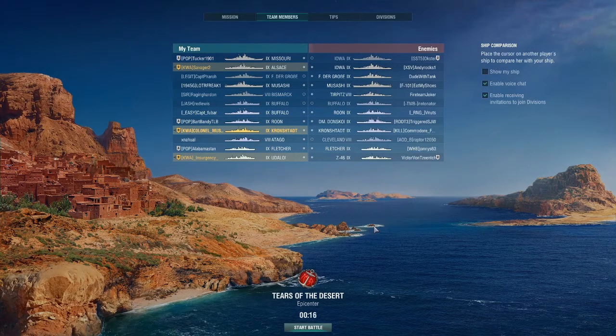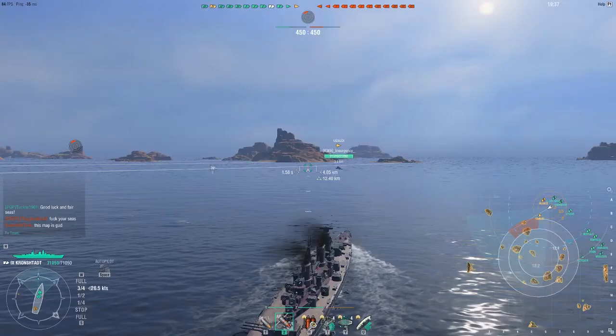Looking at this lineup, what we're seeing is five battleships. Battleships are a problem for the Kronstadt if you give them broadside. There are some HE spamming cruisers, but it's a pretty open map. There are some islands they might use. As far as destroyers go, a Fletcher, a Z-46 — this isn't fantastic matchmaking, but it's not ridiculous.